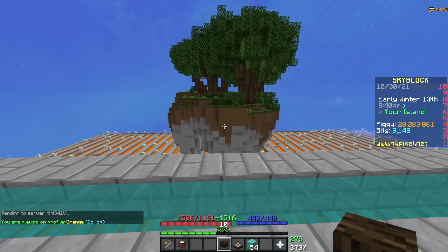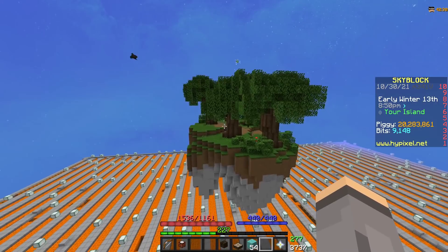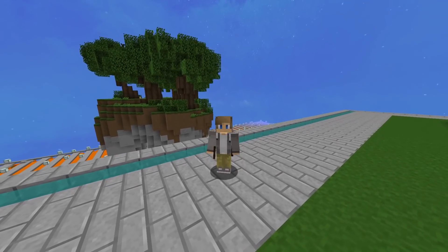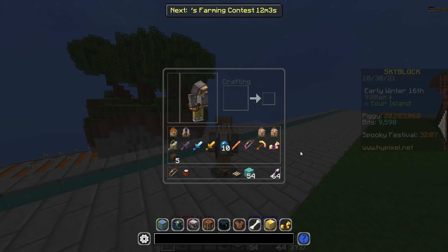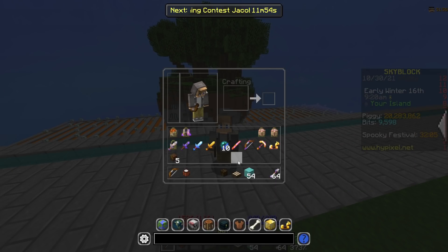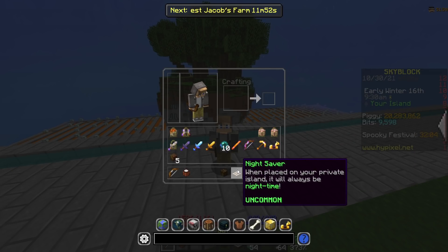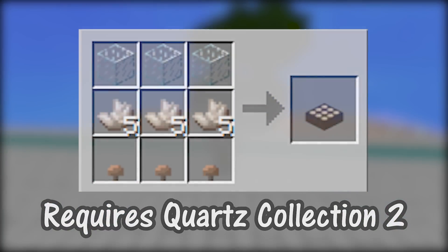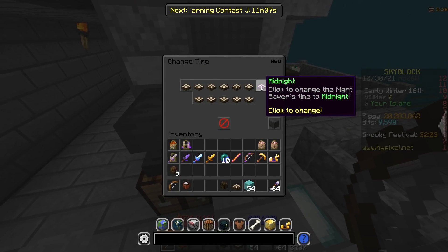From there, what you're going to want to do is place the roofed forest island on your own island. It should spawn in a big island like this, but we're not done yet. Once you've placed the roofed forest island, there's only one more thing you're going to need to do, and that is wait for it to turn night. You're either going to need to wait for it to turn night, or you're going to need to grab yourself a night saver. It can be crafted with a couple mushrooms, a couple quartz, and a couple glass. Go ahead and throw it on your island and set it to midnight.